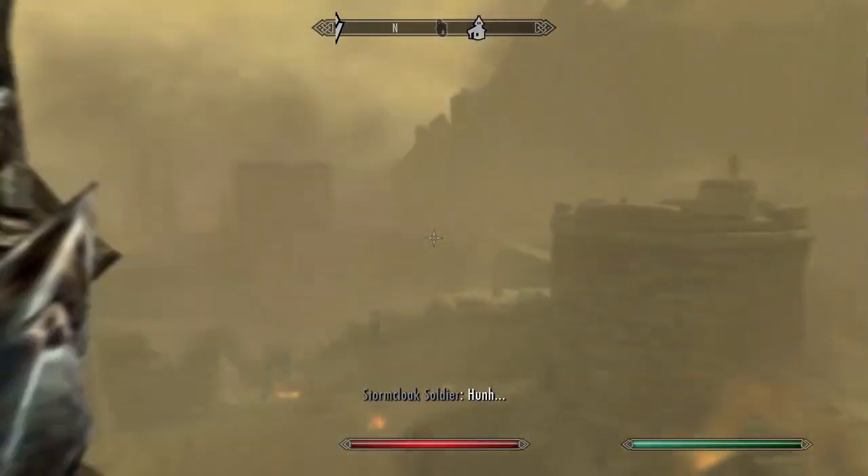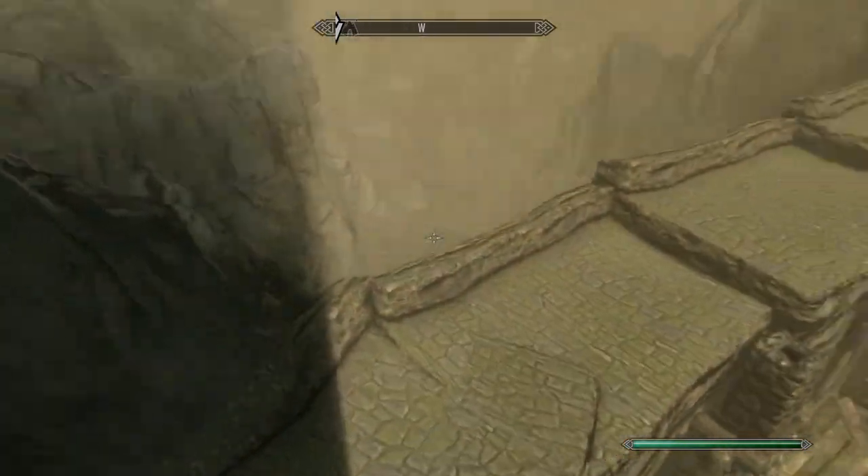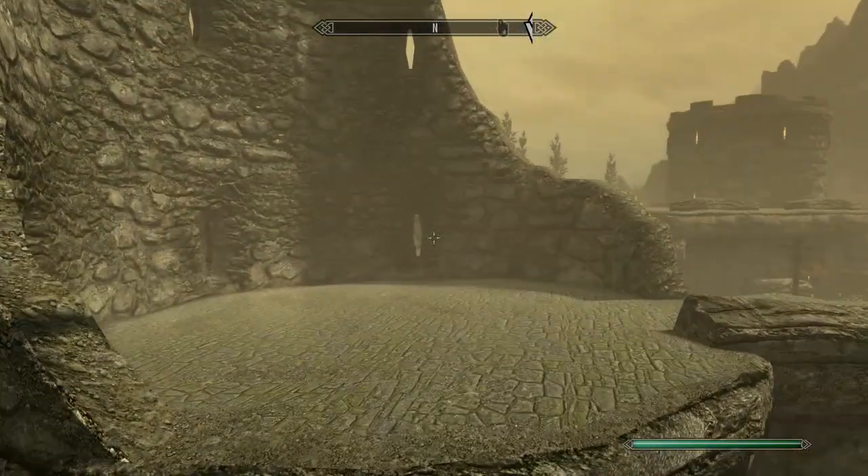I'll hop onto the wing, I'll hop through the mesh, and pushing through on that small ledge will take you over to this platform area. And congratulations, you just skipped the whole outside of Helgen.